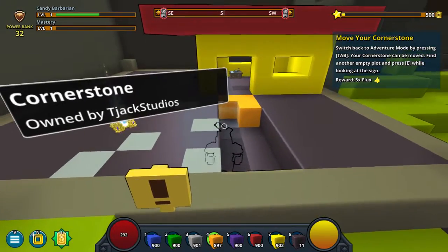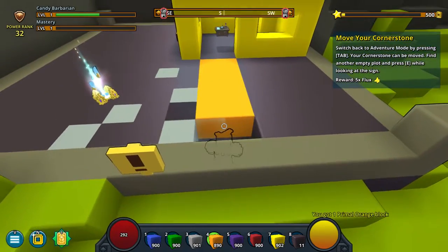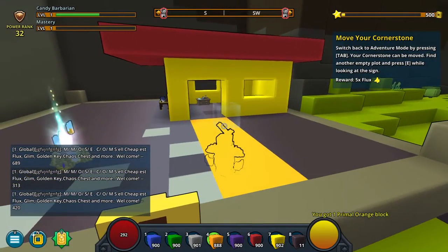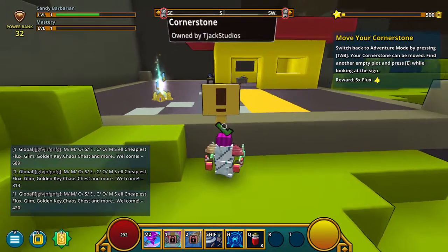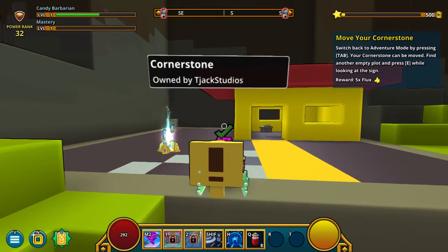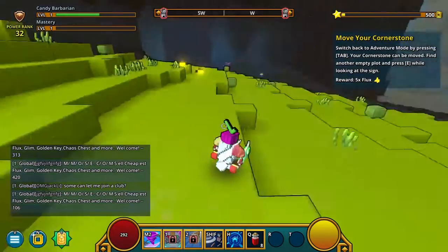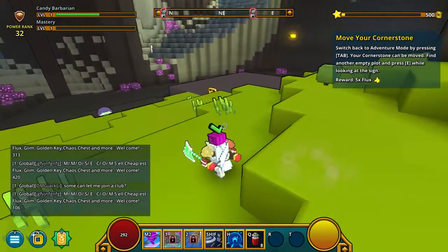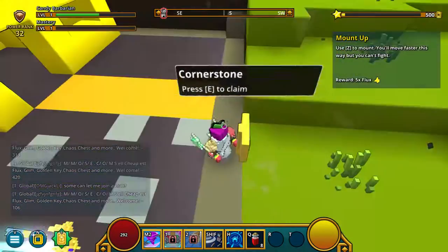Move your cornerstone. No! Orange block, don't go there. There, perfect. Switch back to Adventure Mode by pressing Tab. It can be moved. E. Find another empty plot and pressing E by looking at a sign. Okay, I don't want to do that. I like my house. This one's cool — just press E and my house gets teleported! Awesome!